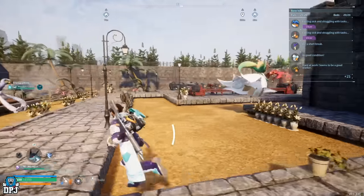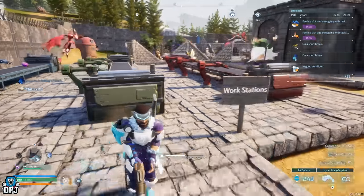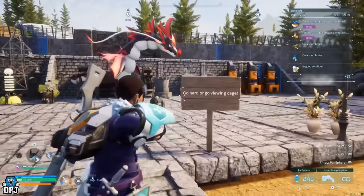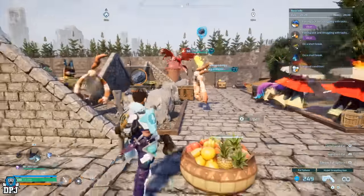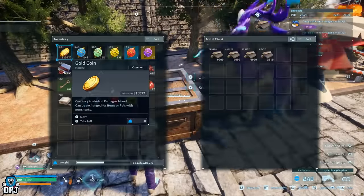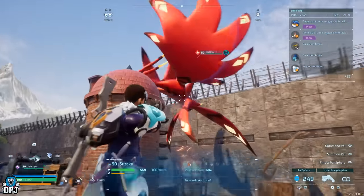Going to the left hand side we have the chilling area, and then the workstations — three stations covering spheres, weapons, and standard production of all sorts. Back through the middle we have the main working area. On the left we have mining spots and lumbering spots — the Anubis in there just mines, look how quick he is, he's an absolute badass. Here we have the base buffs: handiwork, mining, lumbering, and smelting.